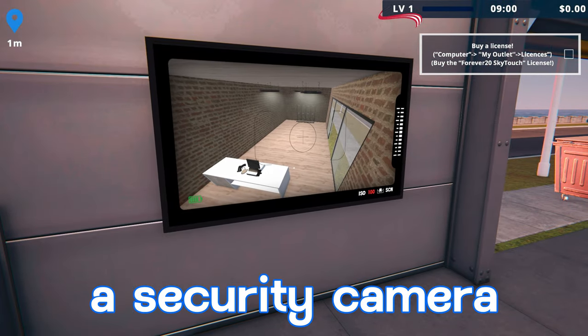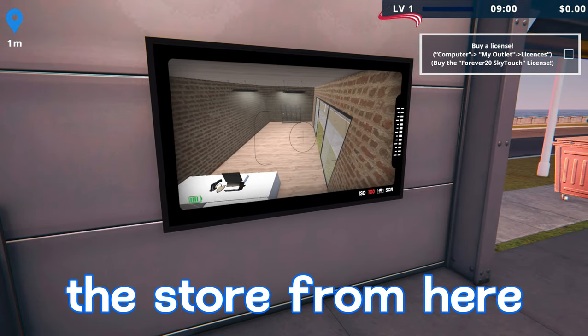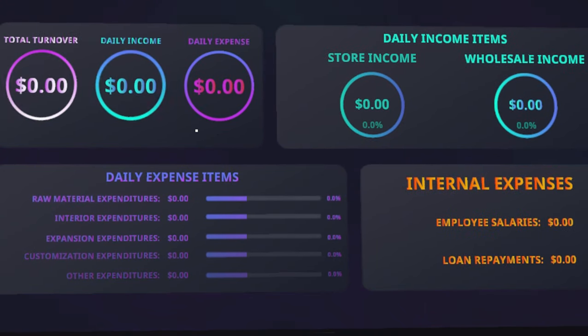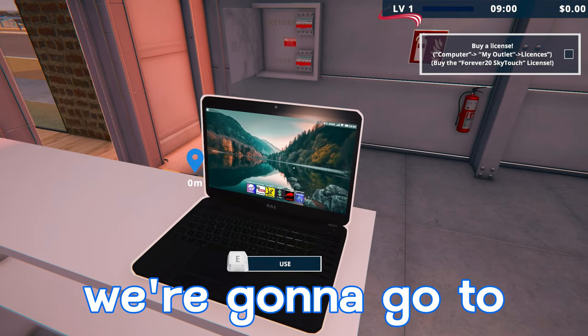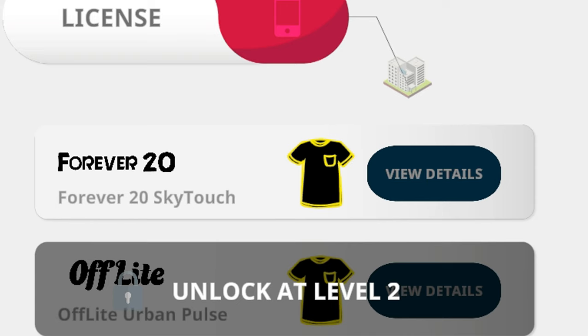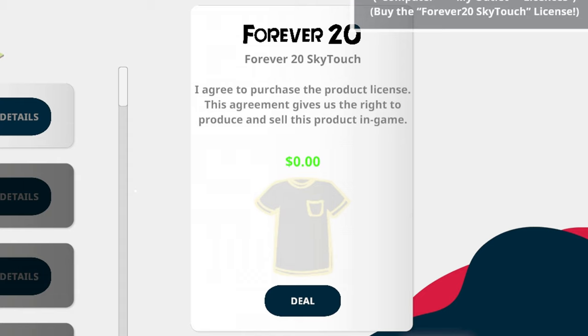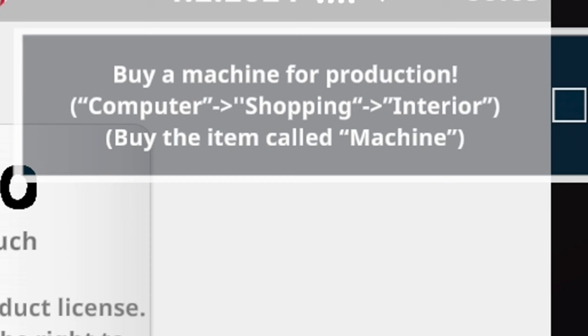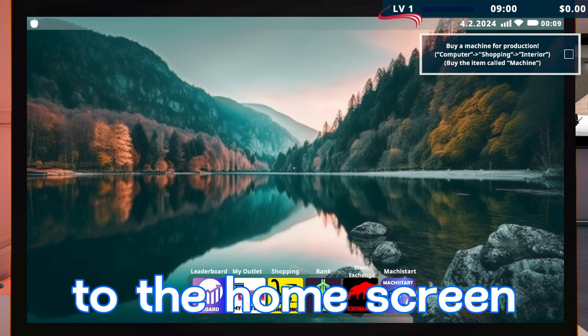Looks like we also have a security camera where we can see the store from here — pretty neat. There's also a screen on the wall that shows all the income we're earning and our expenses. We'll go to the computer, go to My Outlet then License. It's asking us to get the Forever 20 Sky Touch license. We'll click View Details — it says zero dollars — and we'll hit Deal. We are approved.